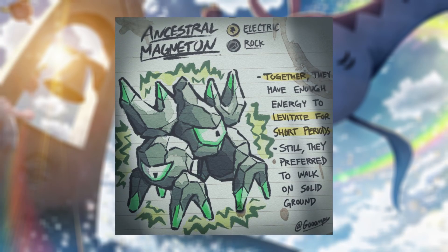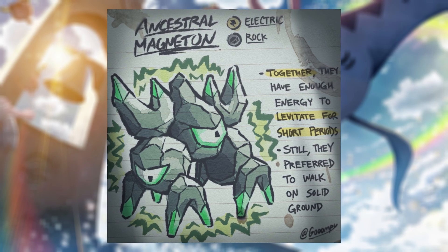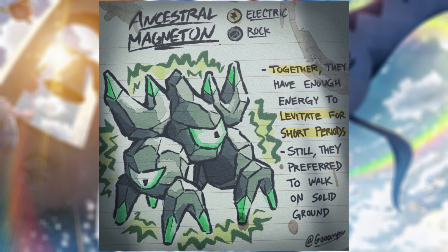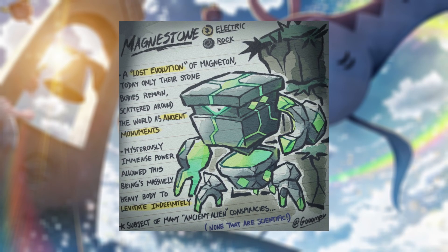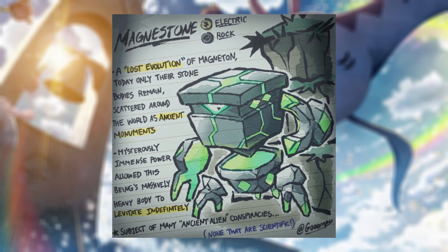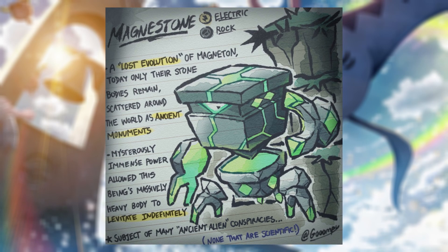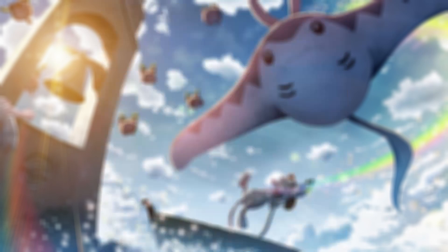Then we have Hisuian Magneton, which is also an electric and rock type. Together they have enough energy to levitate for short periods of time, but they still prefer to walk on the ground. Then we have Hisuian Magnestone, also known as Magnezone, with the same typing as the rest of the Magne line. Magnestone is a lost evolution for Magnezone, and what's more interesting is its mysteriously intense power allowed its massively heavy body to levitate immediately. I really love these designs and how when it evolves it gradually starts to levitate, which is pretty cool.